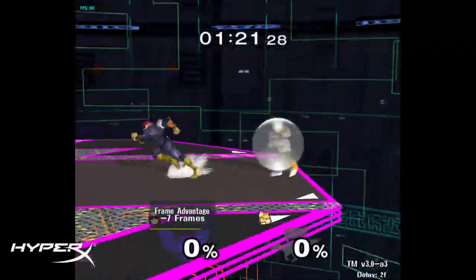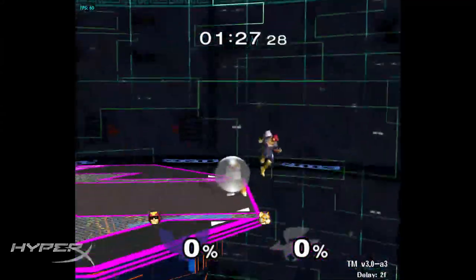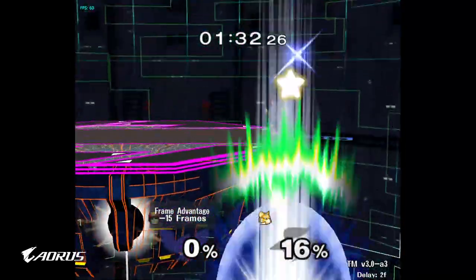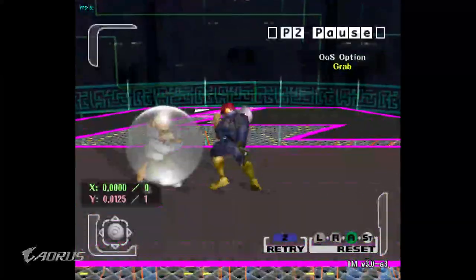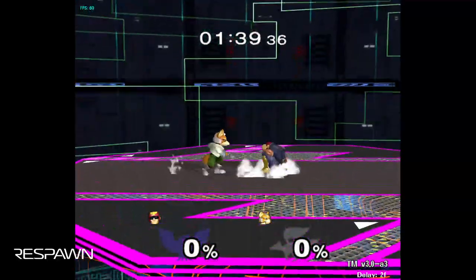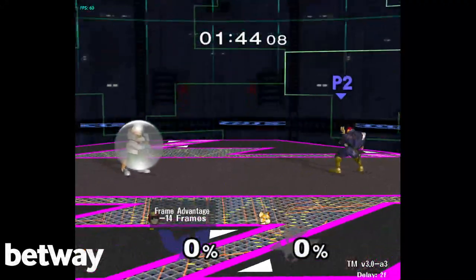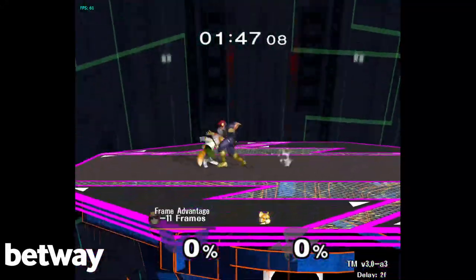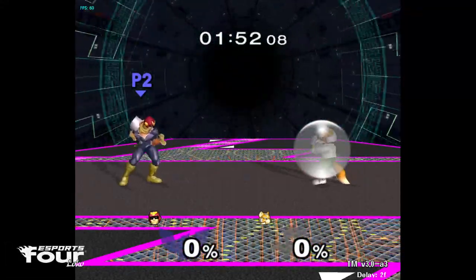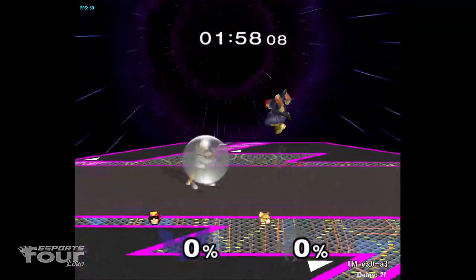Because you can stomp with no fastfall and drift back and forth, it'll bait out choices that give Falcon an advantage. Do a minor drift back after you hit deep on the shield, and you can quickly punch him after. Some players like to shine to try to perfect wavshine, but with the drift you can bait that out. No-fastfall drifting is really good — you can even drift behind them too sometimes.